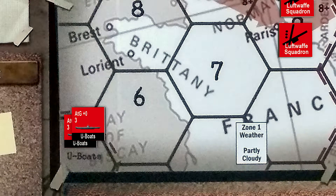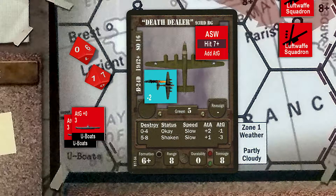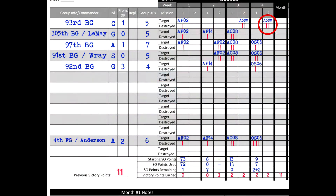We have one more mission to perform — the anti-submarine mission. The 93rd group did well last week, destroying one of the U-boats. Remember there is no plotting of waypoints on this particular mission; we simply roll one die for each U-boat. On a modified roll of seven or greater we destroy the target. Since the 93rd still has a minus one air-to-ground stat, we'll need to roll an eight or better. We roll two dice and roll a ten and a one. The ten is a hit and another U-boat is destroyed. The 93rd receives two experience points — one for the mission and one for destroying the U-boat — and we receive two more victory points for a total of eleven.